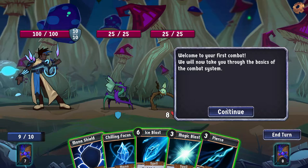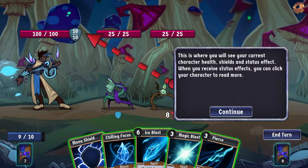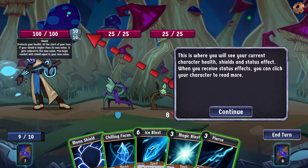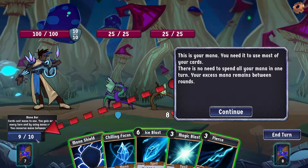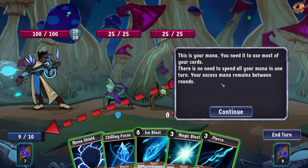Welcome to your first combat. This is where you will see your current character health, shields, and status effects. When you receive status effects you can click your character to read more. I start with a 10 out of 10 shield — it goes back to max at the start of your turn. Why am I only at 9 out of 10 mana? Excess mana remains between rounds.